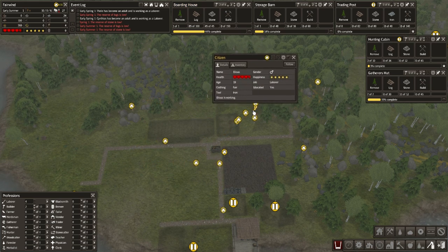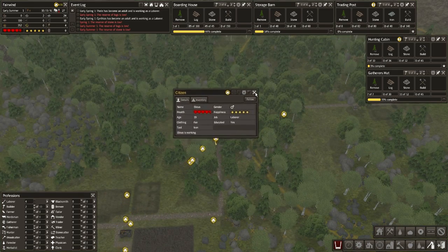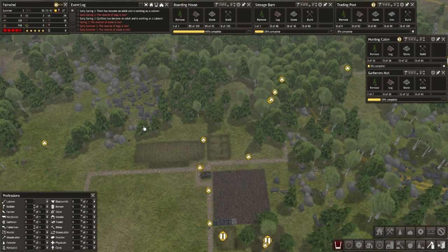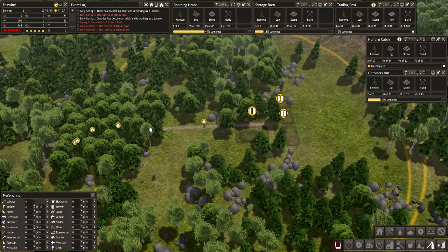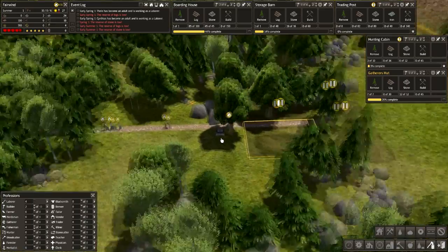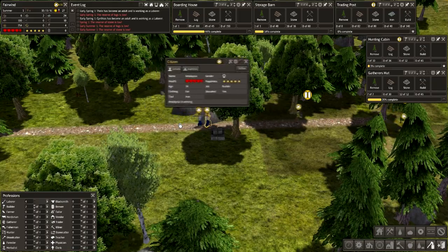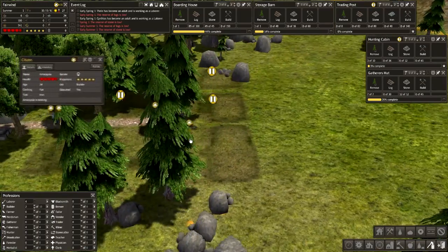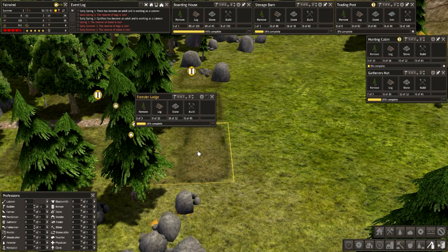Where are you lot going? You're a labourer and you're working - where are you working? Why are you working so far away? You can chop these trees down. The gatherer's hut over here is fully removed. They've just come over and collected some stone it looks like. They're collecting stone. These two here are the builders - they're putting it into the forester's lodge.